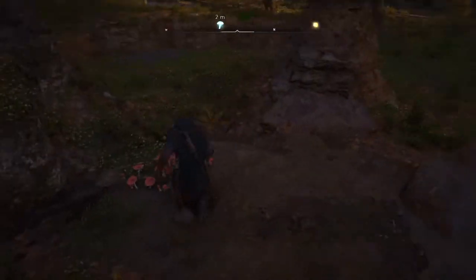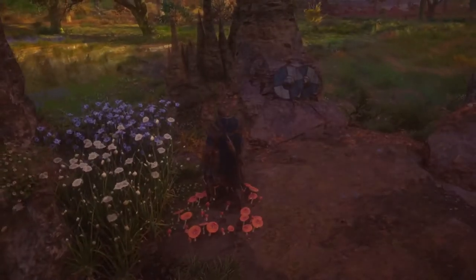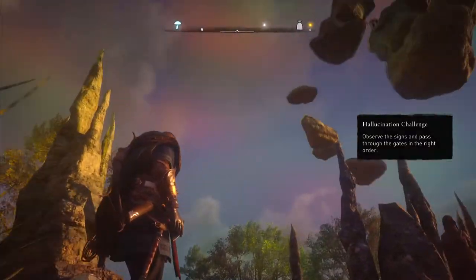Alright, so let's give this a go. Let's eat these drugs real quick, let's get high, see what's going on. We're tripping. So — hallucination challenge: observe the signs and pass through the gates in the right order. Now you see they got all kinds of stuff going on.